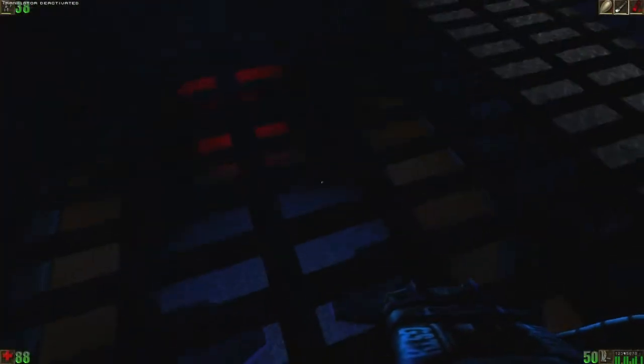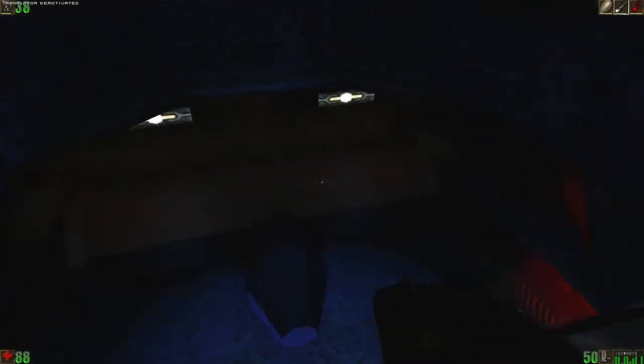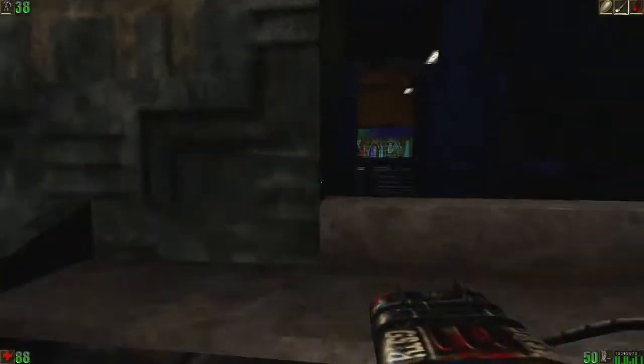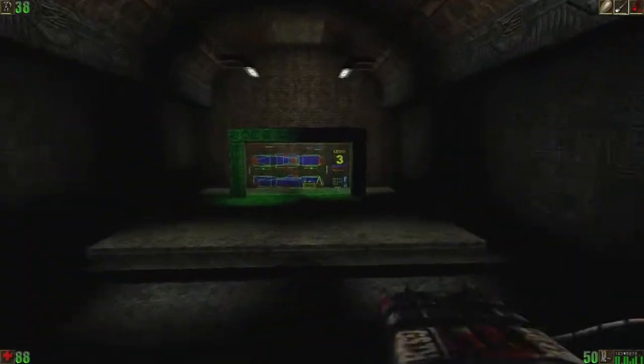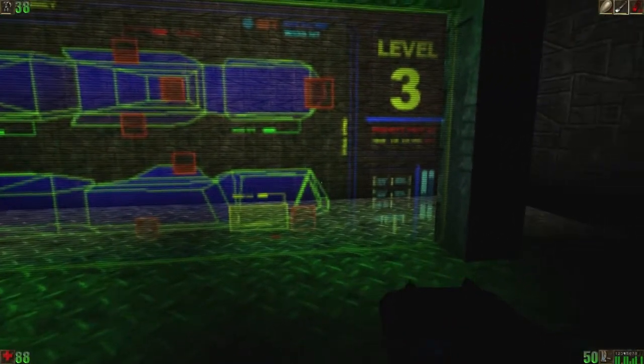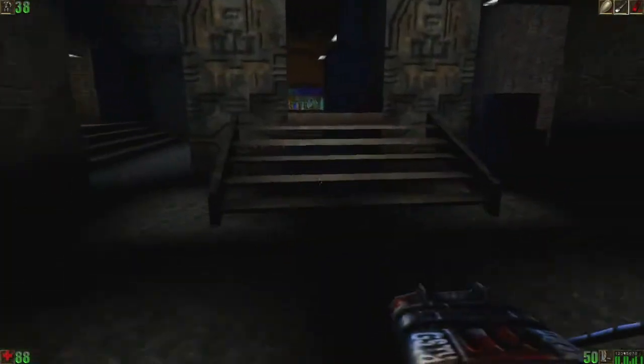So there's gold somethingy somethingy that I need to blow up. We're on level three right now - that's right here. We started on level four, which is up here. Pretty cool. Let's check out this door over here.